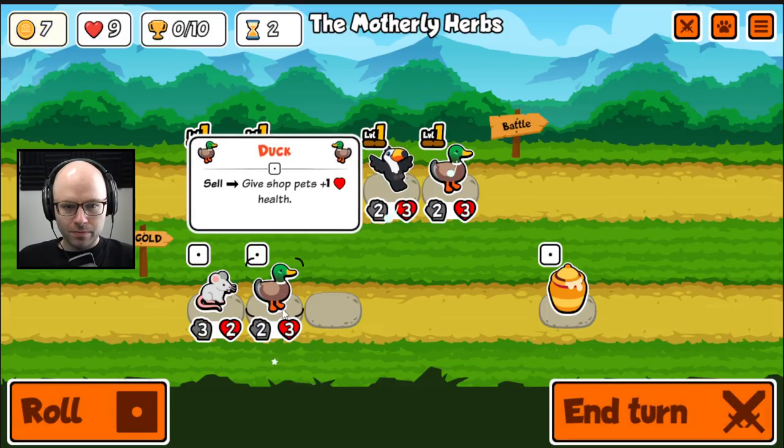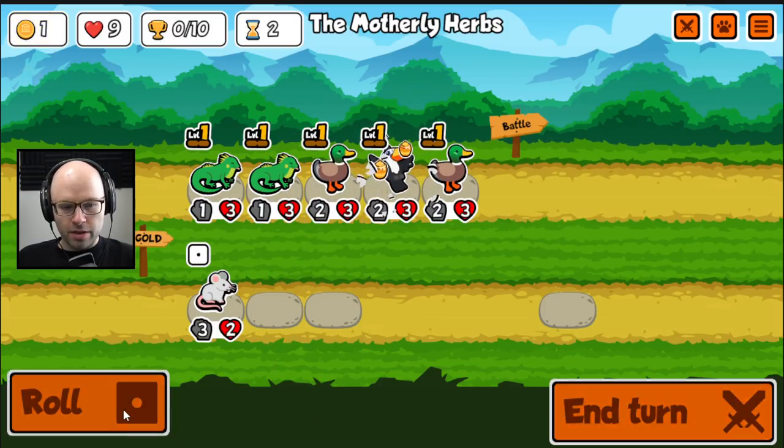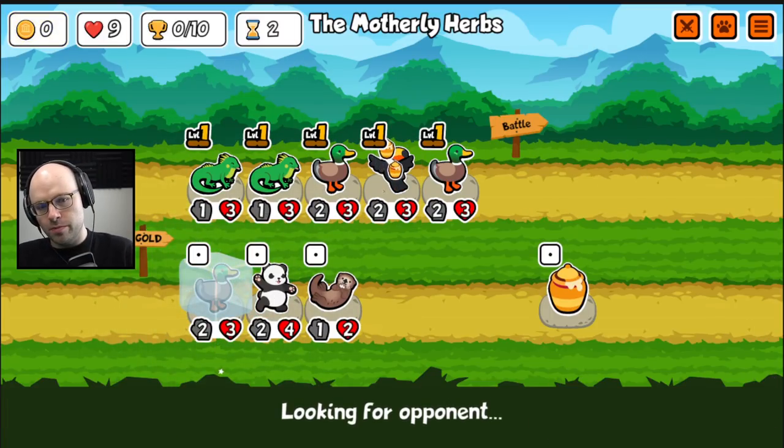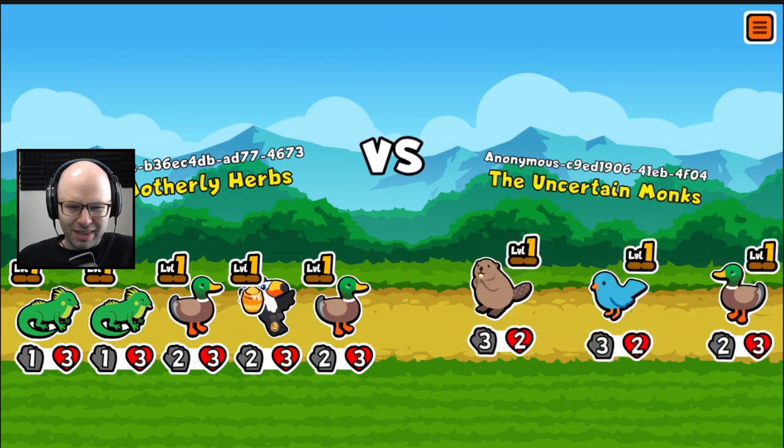Give me a toucan. Give me a duck. There is a mouse at 3-2 with upside that actually kind of appeals to me now, especially because there's an animal that shows up at tier 5.